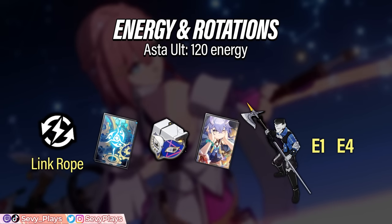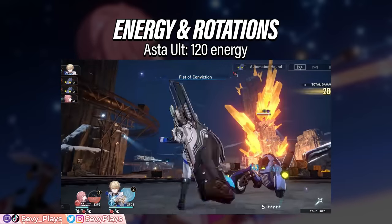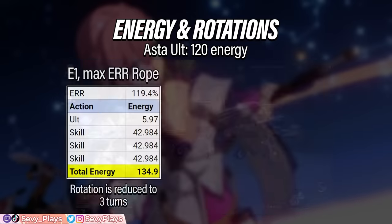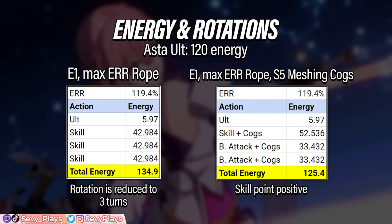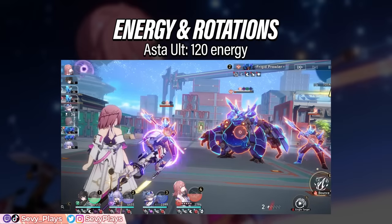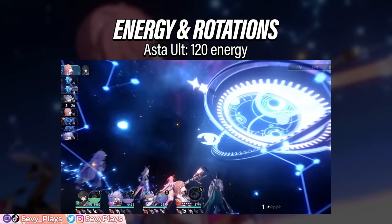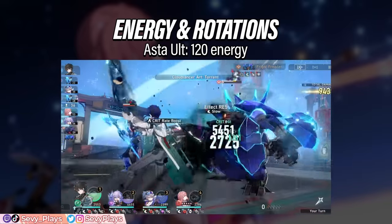The most effective way to achieve a 3-turn rotation is using a combination of: a max level ERR link rope, energy light cones, the thief set, team equipment that provides energy, enemy sources like getting hit or defeating one, or getting her E1 and E4 Eidolons. Combining these will generally reduce her ult downtime by at least one turn. For example, with an ERR rope and her E1, 3 skills are all that's needed to guarantee her ultimate is fully recharged. Another example: with a 5-star ERR rope, E1, and an S5 Meshing Cogs, you can afford to do 2 basic attacks out of 3 turns and still get enough energy. Your preferred ability rotation and skill point consumption can change depending on factors like using your skill more for breaking, conserving skill points, or getting external energy sources.